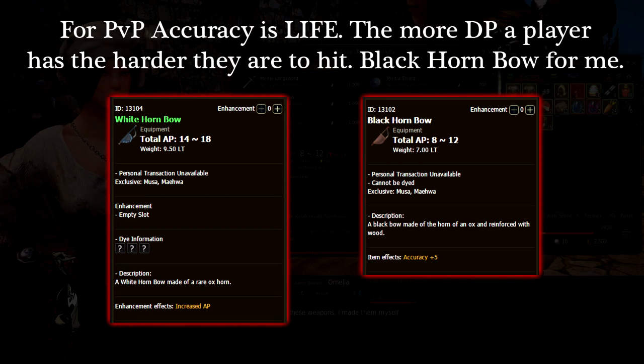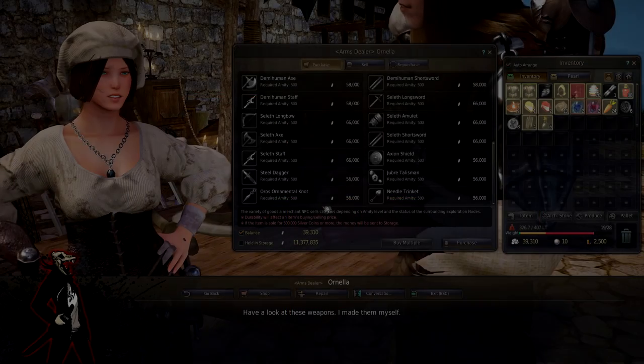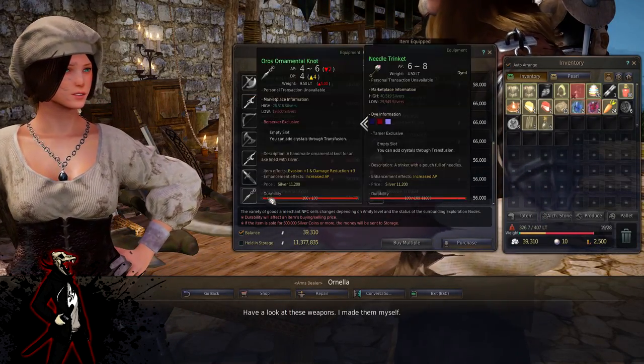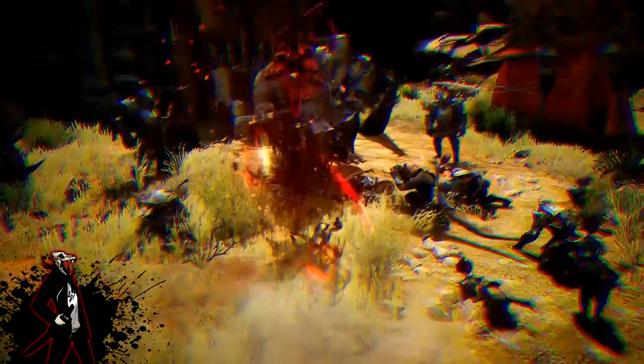After that you're pretty much set. If you plan on switching to other classes, stick to four-piece Grunal gear. If you plan on maining the Blader, go three-piece Teratas and another piece of your choice, or two-piece Teratas and two-piece Grunal like I'm doing.